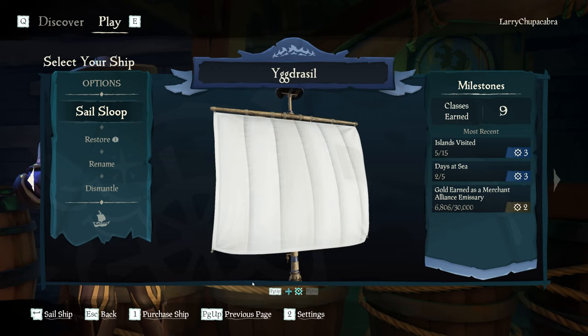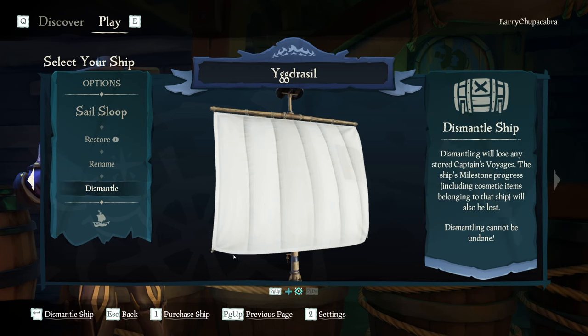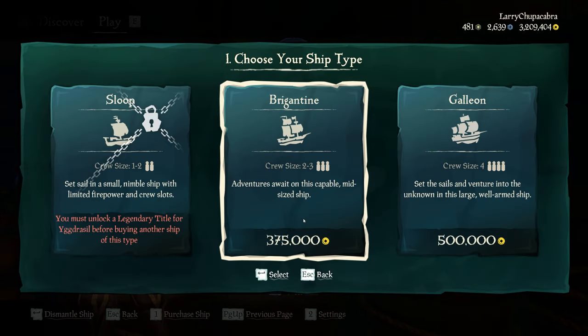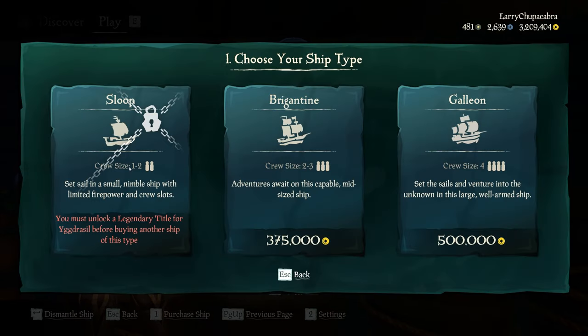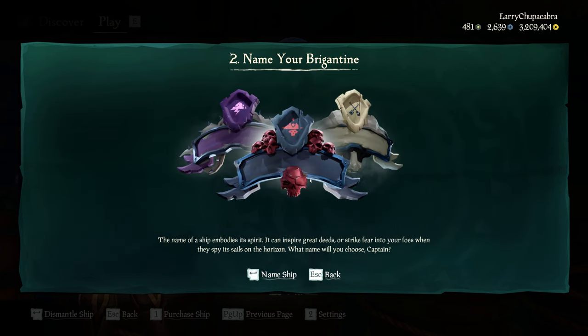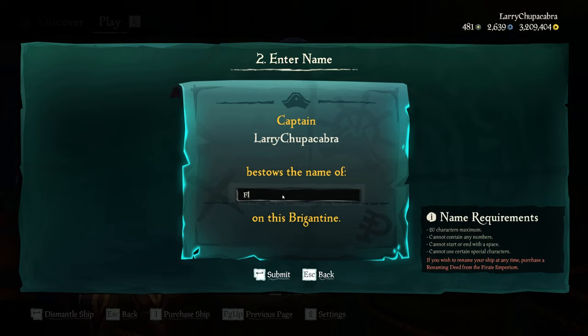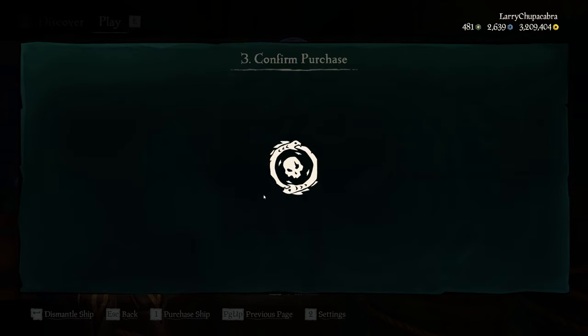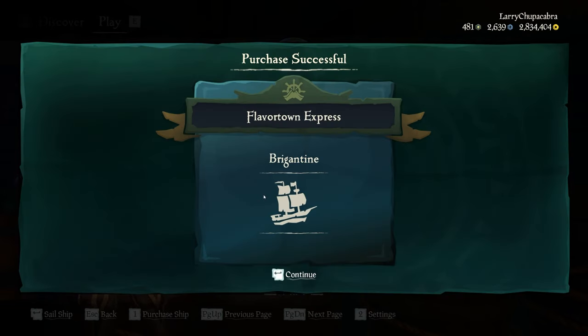It'll show you some of the different information about the ship, and if you have other ones you can play with, you can click on the arrows to go between them. I'm going to purchase a brigantine — this one's 375,000. The basic sloop is 250,000 and the galleon is 500,000. I'm going to name this the Flavortown Express, and then I'll say yes and give that bad boy a purchase.